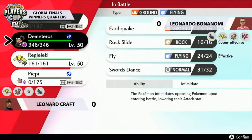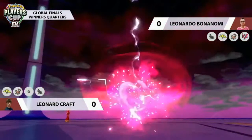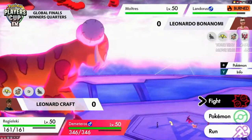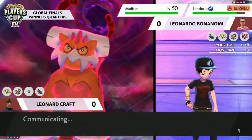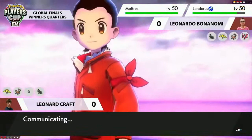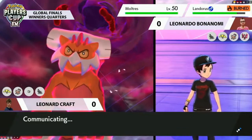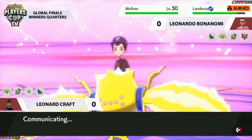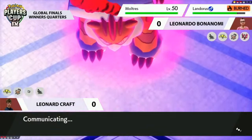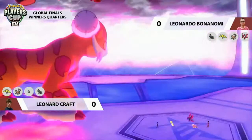With two speed boosts, Landorus is potentially faster than Regieleki at this point. Regieleki is an extremely fast Pokémon, but depending on how it's trained, sometimes you don't fully invest in speed since it already outspeeds most things. You can probably click Earthquake because you're next to a Flying type. Leonard is likely in a position where he has to protect Regieleki, go for Max Airstream targeting Moltres — probably dealing a little more damage there — get that plus-one speed boost, and hope Regieleki can outspeed Moltres.